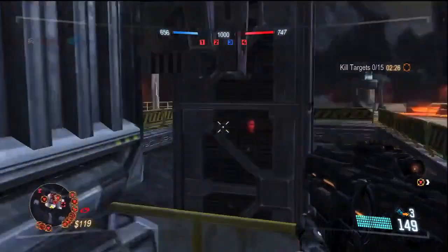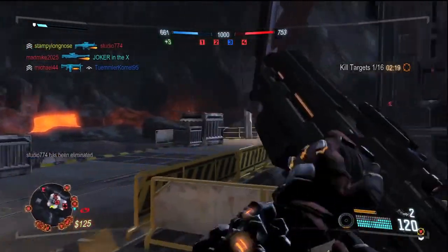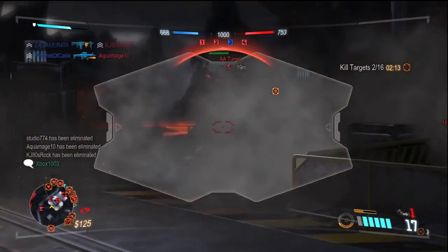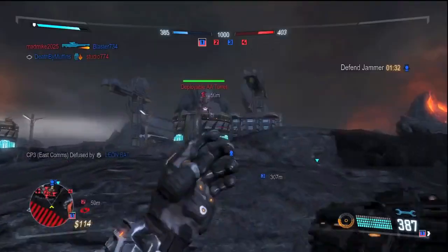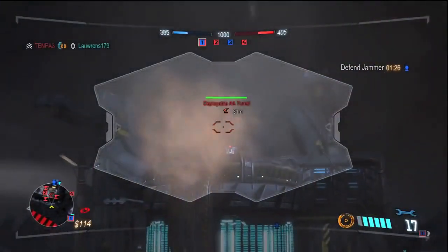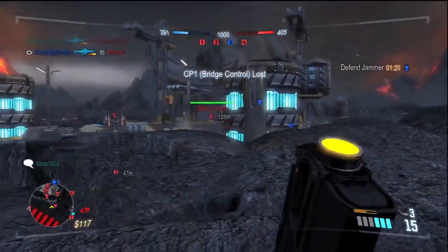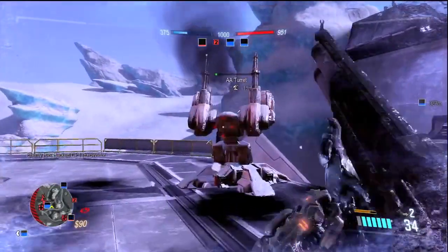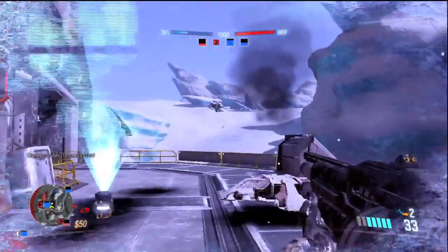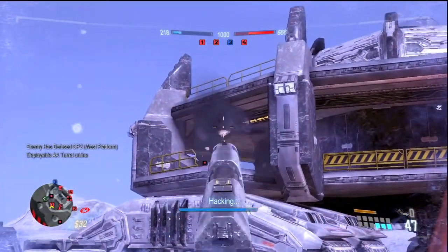Enemy bases are easiest to capture when your team can spawn in the area but the enemy team can't. The easiest way to prevent a prolonged battle is by stopping the enemy team from spawning in their own base. The first thing to do when attacking an enemy base is destroying their AA gun, which can be done with long range rocket launcher shots or by dropping a couple of mortar strikes on it. Once the enemy's AA gun is gone, call in your own AA gun. You will find that once the enemy team can't drop into their own base, you will have the control point captured in no time.